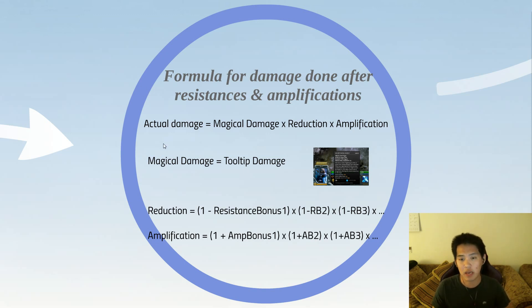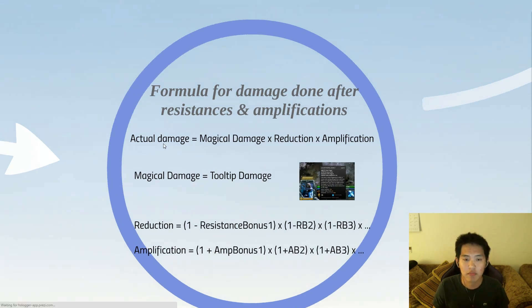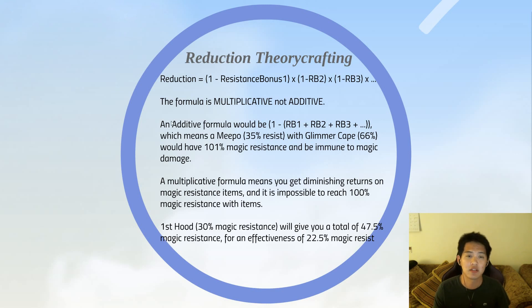What are the implications of this formula? For reduction theory crafting, the first thing to notice is the formula is multiplicative, not additive. If it were additive, a Meepo with 35% resist plus a Glimmer Cape at 66% would add up to 101% magic resistance, making him immune to magic — which is as ludicrous as it sounds. That's why it doesn't work that way, or else we'd see Meepos always grab Glimmer Capes. A multiplicative formula means you get diminishing returns on magic resistance items, and it is impossible to reach 100% magic resistance with items.